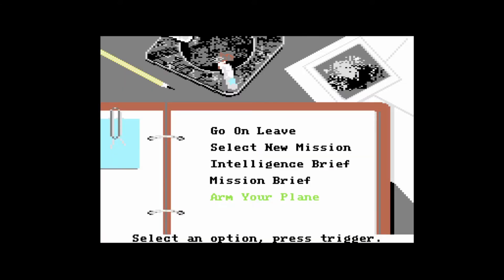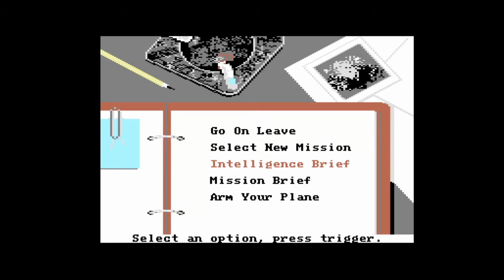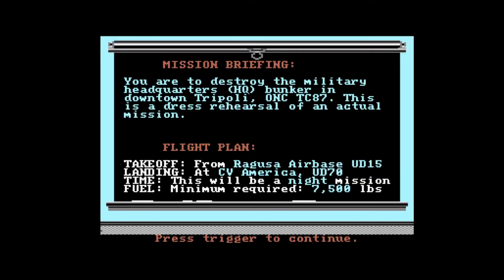Wir sehen nun eine kurze Darstellung über die taktische Lage. Es gibt Flugabwehrbatterien: SA-5, SA-2, SA-N5. Das waren alles russische Geräte, die die Libyer eingekauft hatten - Surface-to-Air-Missiles. Und MiG-23 Flugzeuge, die mich wahrscheinlich etwas ärgern werden. Hier steht auch, dass man nicht davon ausgeht, dass ich frühzeitig erkannt werde. Das hoffe ich auch.